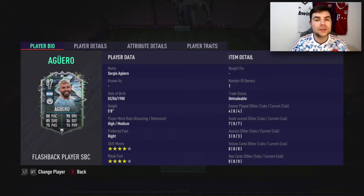The card comes in at around 450,000 to 500,000 coins, which is a significant amount for an 87-rated card. If you had those coins liquid, you could get a Rashford in-form or definitely a Ben Yedder in-form, which is around 300,000 coins.